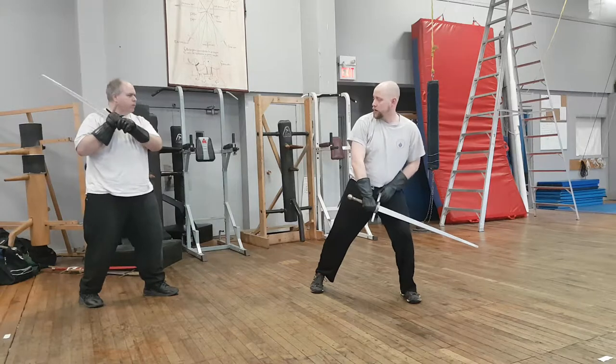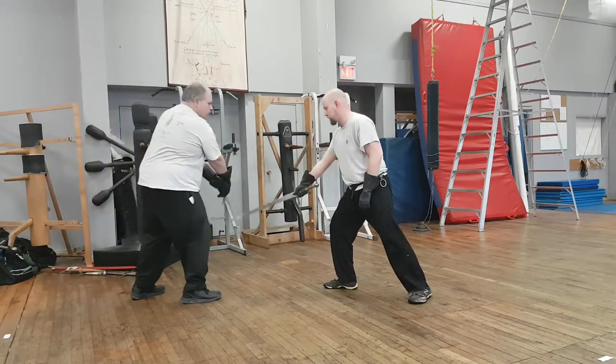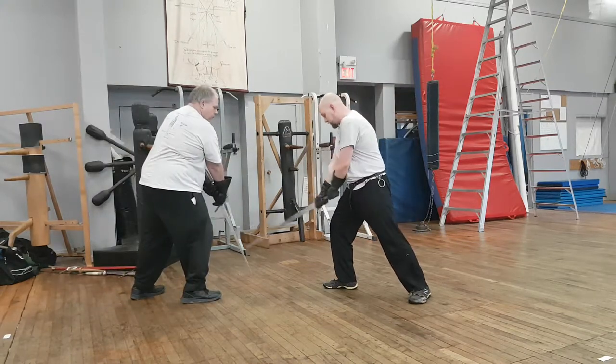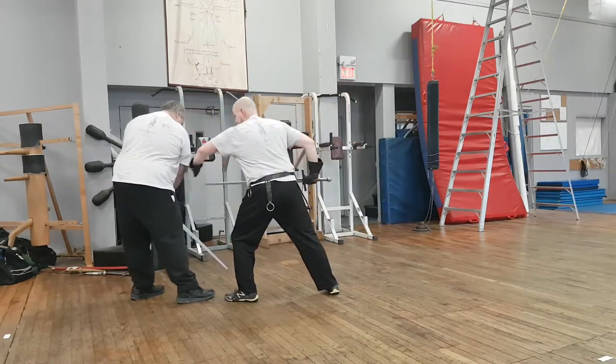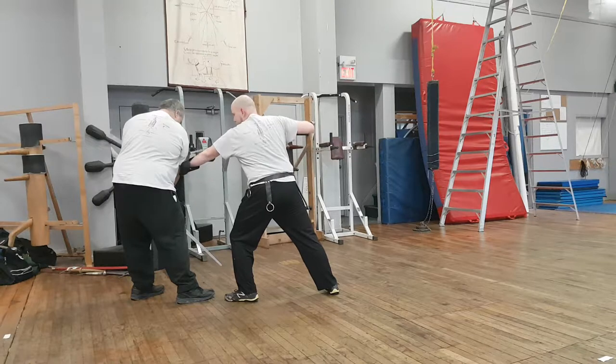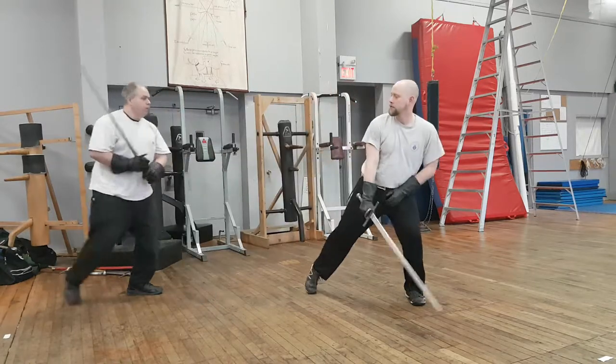Alternatively, if he were to give me a thrust, I'll do a breaking of the thrust just like middle iron gate in the longsword, then pass in with that same elbow push in order to do my following attack.